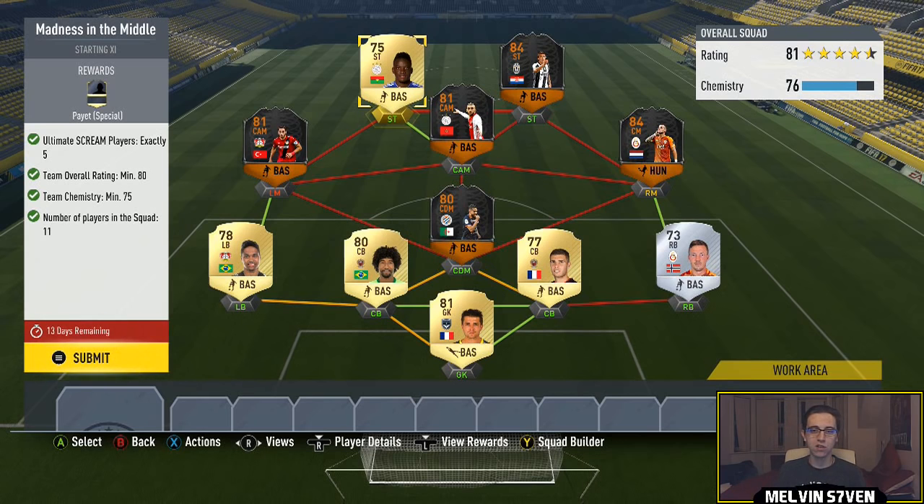The way I've done it, like I've said in the last two videos, is purely for my benefit — this is how I did it. You can follow along if you want, but there are so many different methods. This one is relatively difficult to get the 75 chemistry because you need five Scream players. You could go with Premier League ones, but at the minute they're a little bit more expensive, so I didn't want to do that. I wouldn't recommend you follow along until after Halloween weekend because the players will plummet in price.